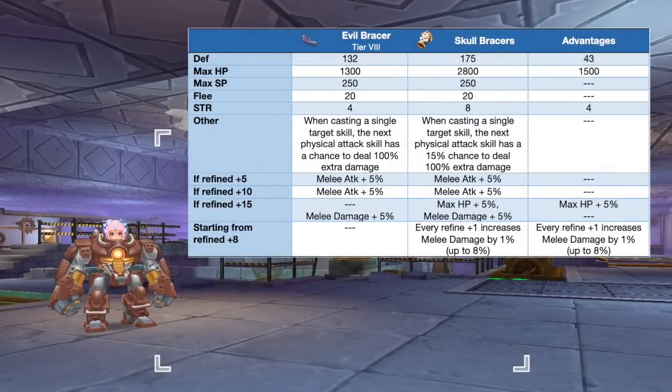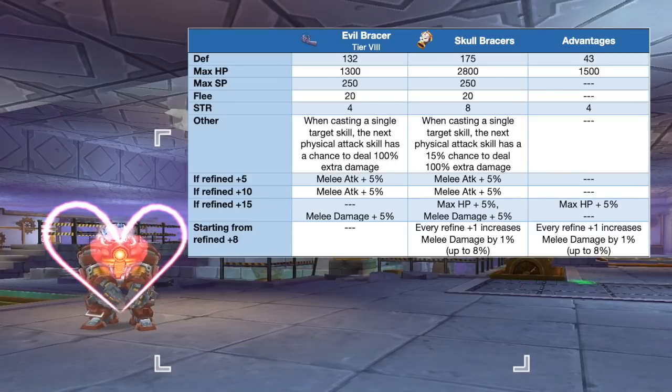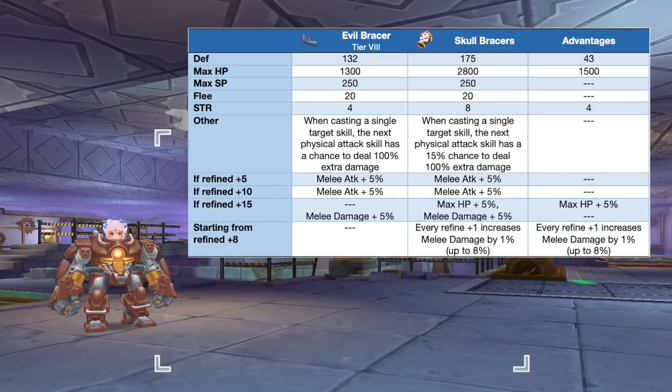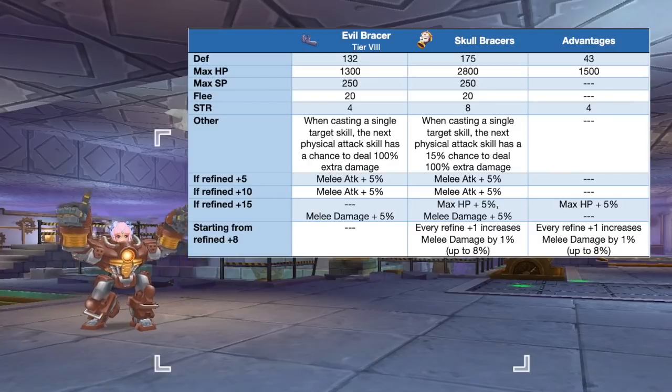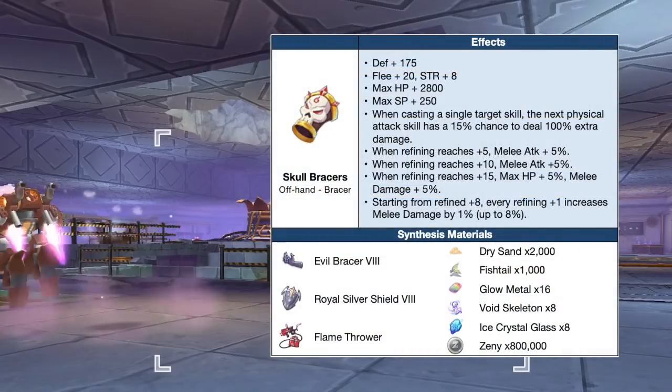Up next we have the Skull Bracers, which is the synthesis of Evil Bracer. This significantly boosts melee attack and has a chance to deal double damage when using single target skills. In comparison to a tier 8 Evil Bracer, the Skull Bracers will grant extra plus 43 DEF, plus 1500 max HP, and plus 4 STR. Refining it to plus 15 is ideal since it will grant a total of 13% melee damage, 10% melee attack, and 5% max HP. Here are the needed materials for synthesizing the Skull Bracers.